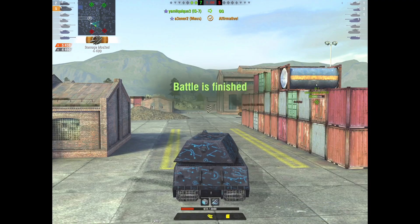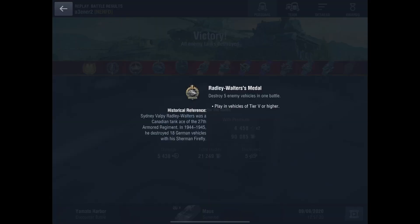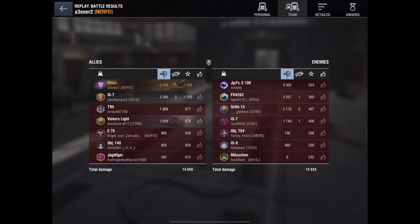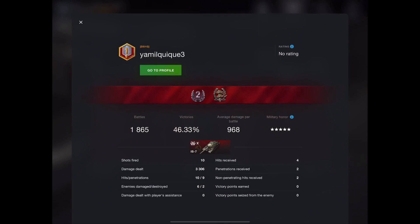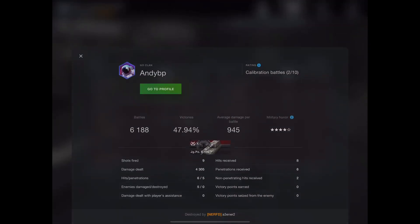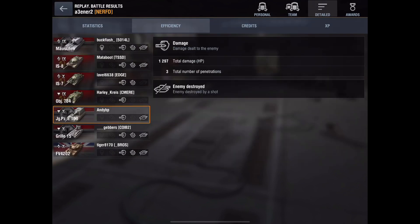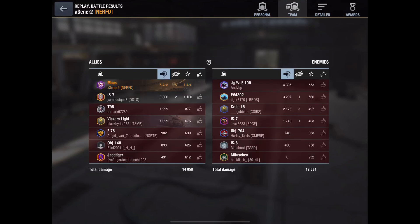4490 blocked. Renee does around 5500 damage — a terrific way to play this tank. Beautiful mastery, top gun, obviously the Steel Wall, which I think is kind of standard for the Maus. Terrific game. And there's that IS-7 that didn't help him — 46% — idiot. Well done, Renee, for being able to cover him.